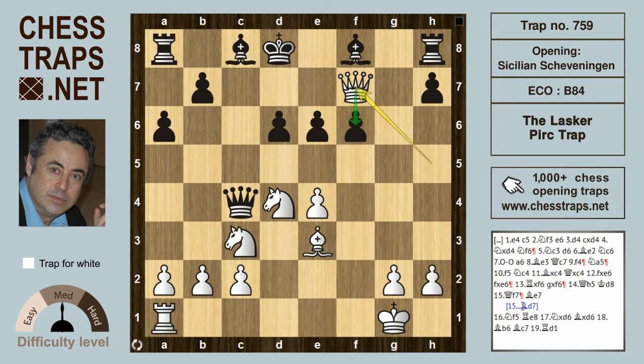Examining the line with Be7 — getting the bishop out of harm's way and defending f6 — there is a lovely winning line for white with Nf5, exploiting the fact that the pawn on e6 is pinned. If it takes the knight, white picks up the queen on c4.